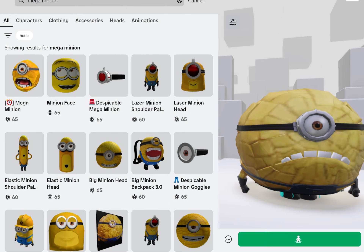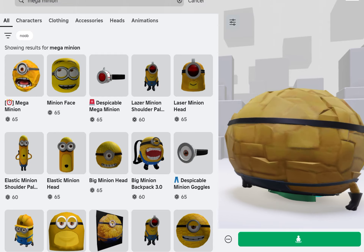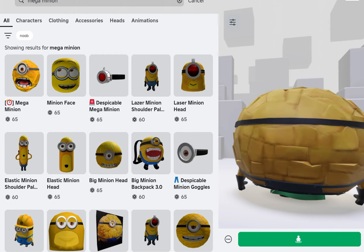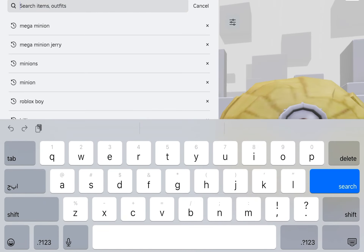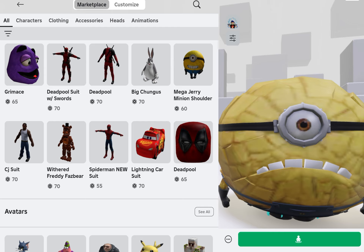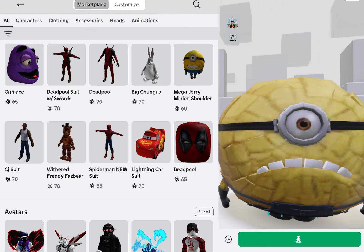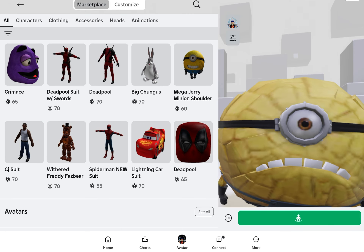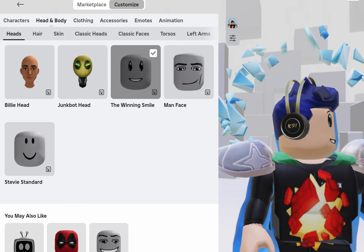It should be here somewhere. That one actually has animations and when it moves, this one just doesn't have any animations. But to get it to the perfect scale, customize — let me just customize. To get it to the perfect scale you have to buy the three sets.